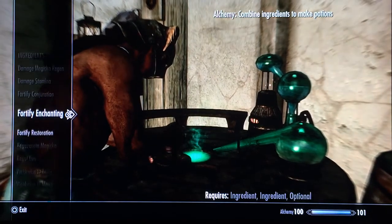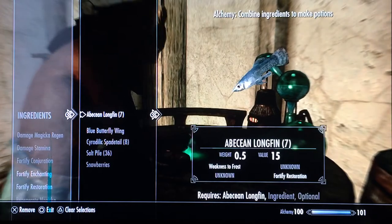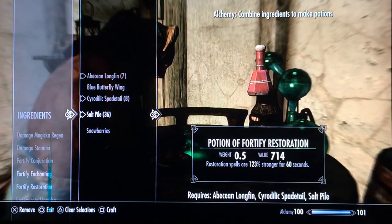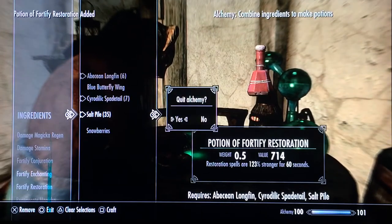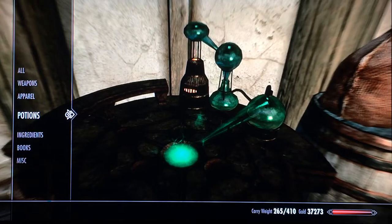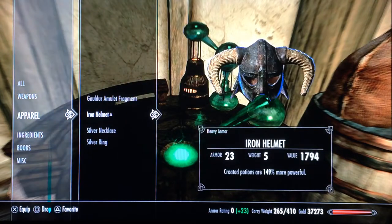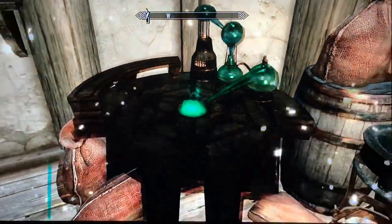So what you want to do now: put your alchemy gear on, then craft Abecean Longfin, Cyrodilic Spadetail, and a Salt Pile. Since I have my alchemy gear on, my restoration potions are now 123 percent stronger. Craft that. Now quit alchemy, go to your apparel, take off your magic items, drink the potion, put the gear back on. Now it's 149 percent stronger.